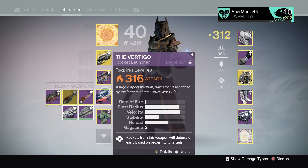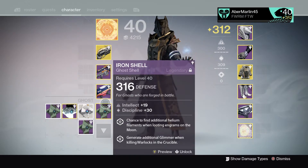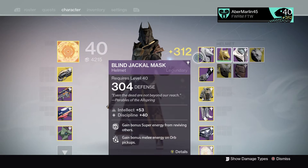I use the Vertigo rocket launcher, maxed out blast radius and velocity, with proximity detonation. For my ghost, it has intellect and discipline, and that's pretty much the only reason I use it.